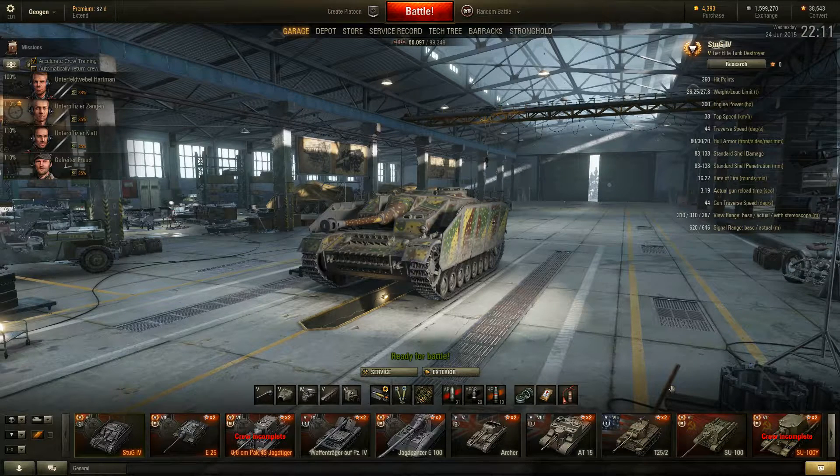Hello, my name is Geertren and welcome back to World of Tanks. Today we're going to be doing a proper tank review of the first reward tank, which is the Stug IV, a tier 5 German tank destroyer.